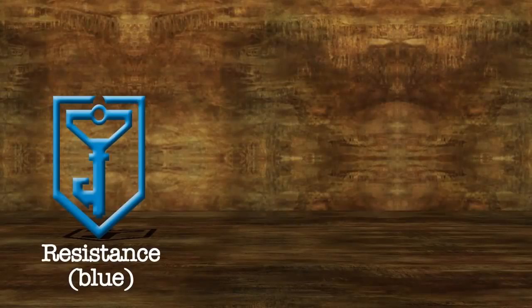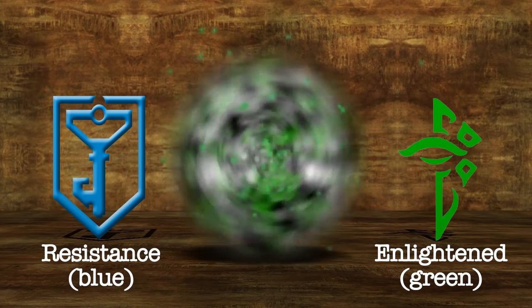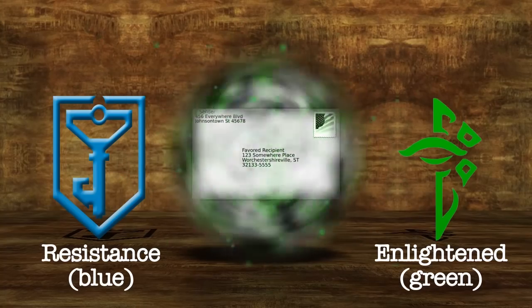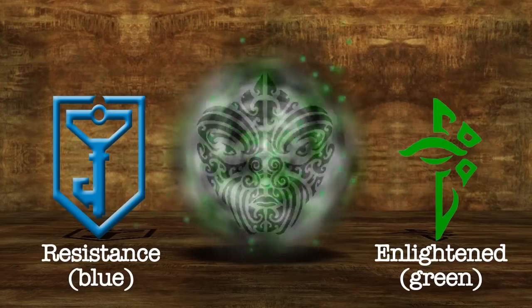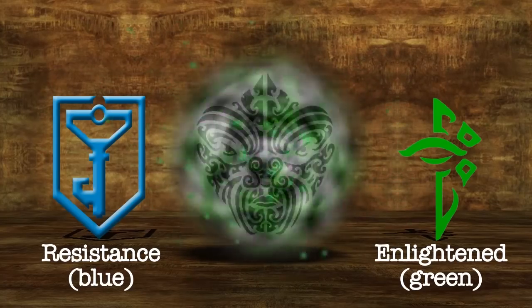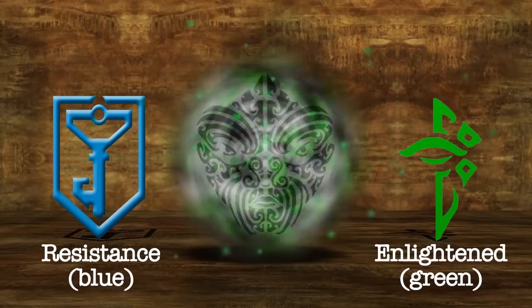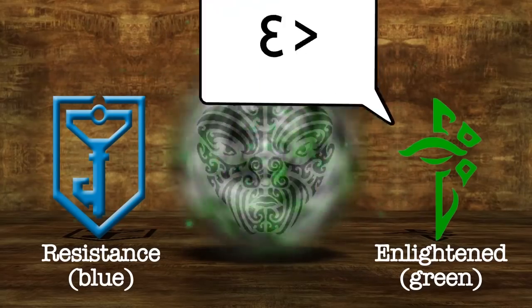Here's the premise of the game: there are two teams — the Resistance and the Enlightened. Both teams are fighting over control of what are called portals. Within the narrative, portals are locations such as libraries, post offices, and other local landmarks through which Shapers can teleport to Earth. Shapers are believed to be a trans-dimensional intelligence. The Resistance believes this intelligence should be feared and can hurt humanity, but the Enlightened believe it can help humanity and should be embraced. As you may have guessed, both sides are fighting over control of the portals.